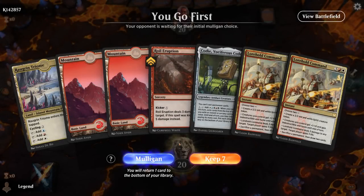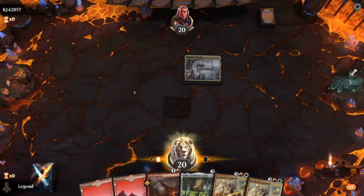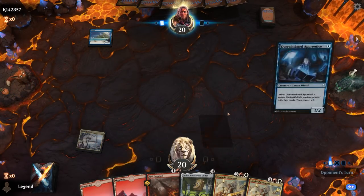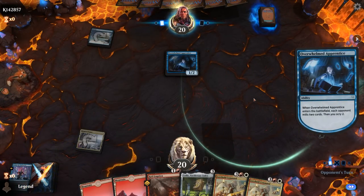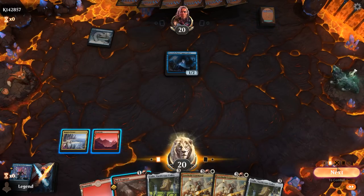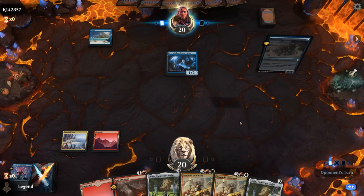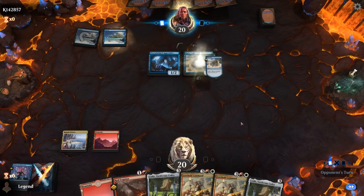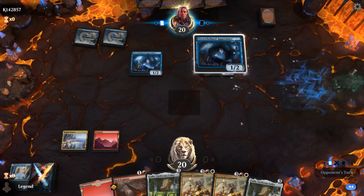Game four — we're on the play with a promising hand featuring Kodi and double Lorehold Command, one of the better cards to cast on turn four with Kodi's ability. We just need to hit one more land drop and need Kodi to survive. We're up against a Mill deck — that makes our Experimental Overload more exciting since we'll have plenty of cards in the graveyard. Backup Kodi is nice. Don't think we need to kill the Apprentice — save that for a Ruin Crab. We'll run out Kodi before they can potentially counter it.